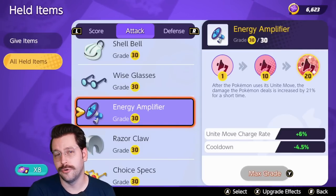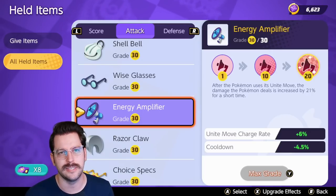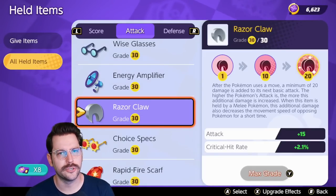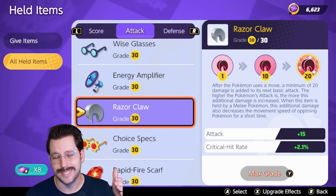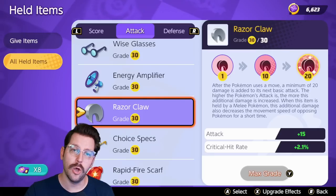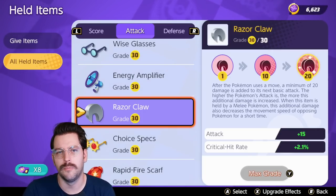Energy Amplifier will help you charge your Unite move a little bit faster, and it will also help you deal increased damage for a short time after using your Unite move. A pretty cool item, but I'd say it's a little more advanced for starting out and there are only a few Pokemon that do really well with it — as a beginner, I would stay away from it. Razor Claw is a really interesting item. It lets you do extra damage after you use a move. For instance, you are Cinderace, you Flame Charge, and then you use an attack and deal an extra pop of damage with Razor Claw. Also, if the Pokemon is melee, they happen to slow the enemy after using a move and hitting them with a basic attack. I really like Razor Claw on a lot of Pokemon, though it's a little more advanced.